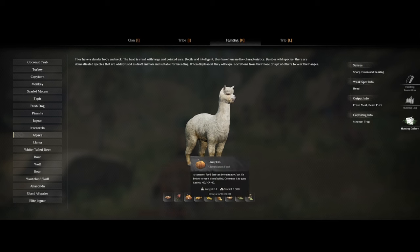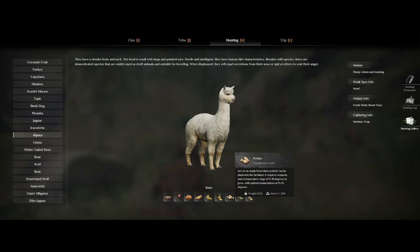You can carry the alpaca home to your base, or you can make it follow you by putting it down and pressing F2. As you can see, there are a lot of different kinds of foods that the alpaca likes, and thatch will work great to feed it at least, so they are really easy to raise.